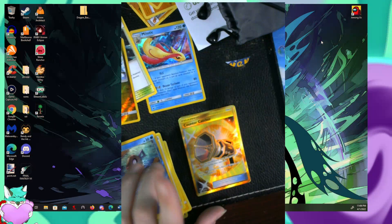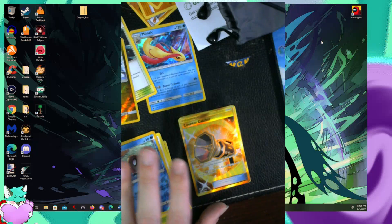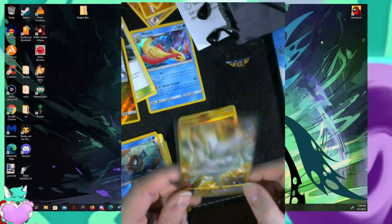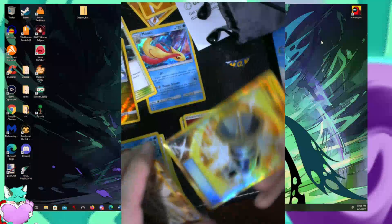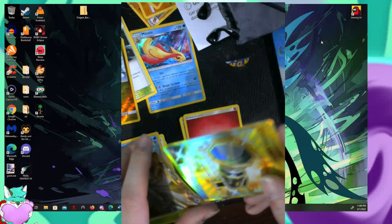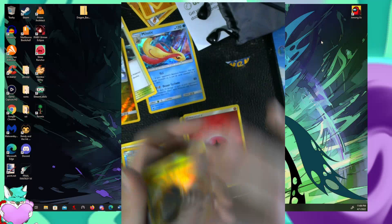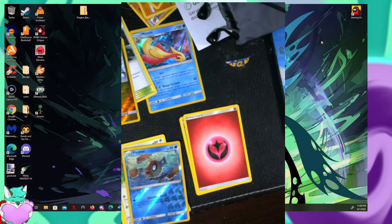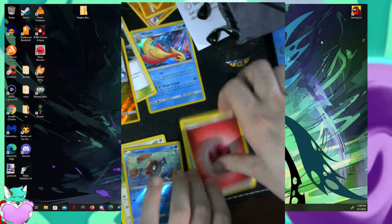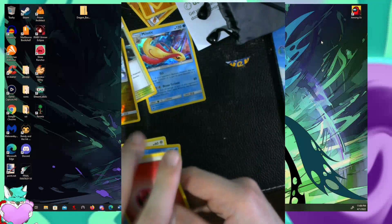I do have right here with me this lovely gold rare Frosmoth in a nice little case, and I'm just going to gently slide it reversed — so I don't damage the art — right behind it. So that is now safe and sound. And then Piloswine, a Peeking card, Miltank, and fairy energy.